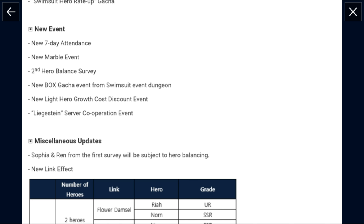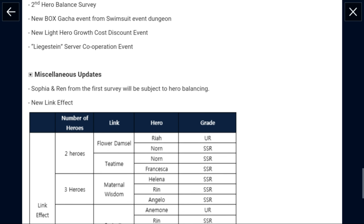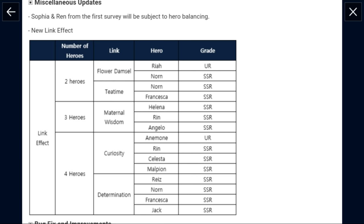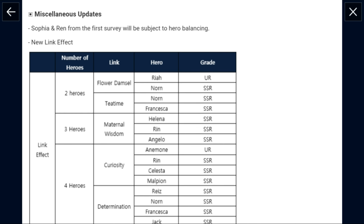The new box gacha event — I don't even know what that is. But light units now have a discount. And the robot raid now has a co-op event. Basically, if you farm this raid together as a server, you get rewards — similar to the last one which was farming the spider.